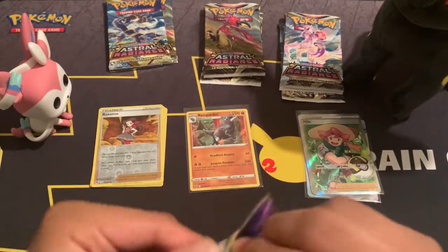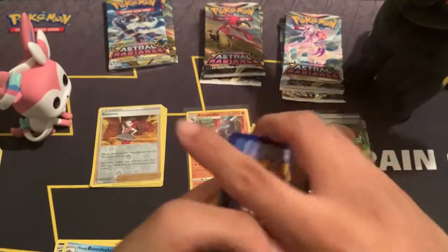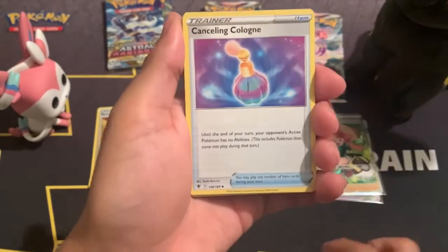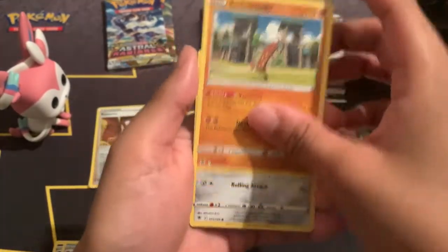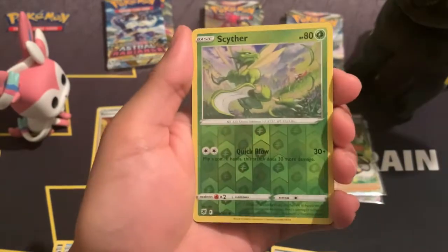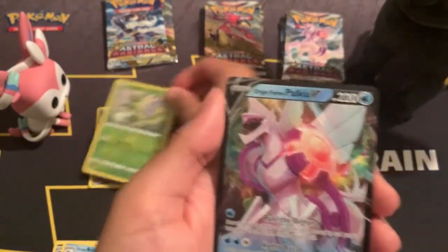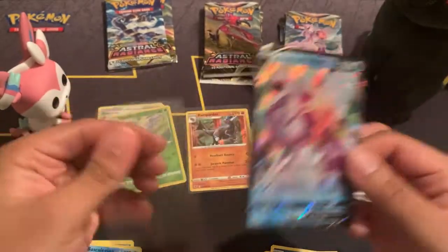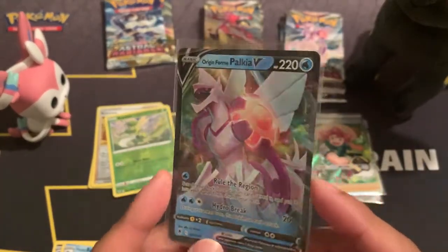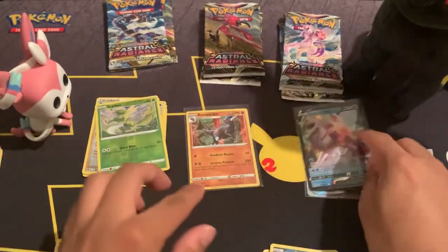Now we've got our Dialga pack. All right, now that the pack has been opened, let's go: Lightning energy, Yanmega, Cranidos, Canceling Cologne, Drifloon, Sudowoodo, Magnemite, Brawly. Hisuian Sneasel reverse holo Scyther, and I see something in the back — we got Palkia! Nice! And there we go — we got the first of the two legendary Pokémon from Legends: Arceus. Origin Forme Palkia. If we could get Origin Forme Dialga too, that would be great.